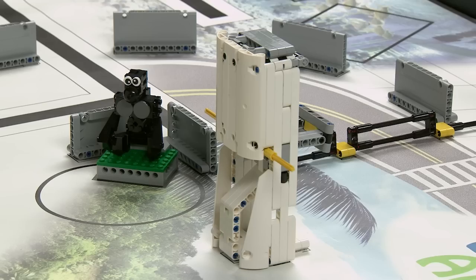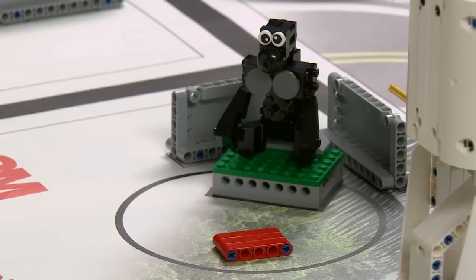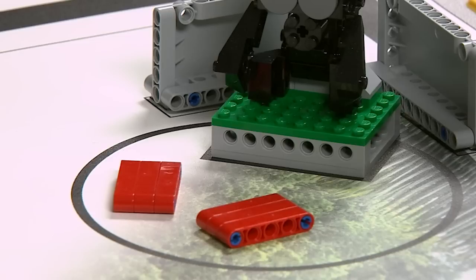Feeding: The refrigerator is set up with a color-randomized stack of food pieces inside. It's the robot's job to take the food out and distribute it to certain animal areas. Points are earned for each piece. It doesn't matter which area a color goes to, as long as the colors aren't mixed in that area. It's possible to do this mission without sensors, but mastery of sensors would save time.